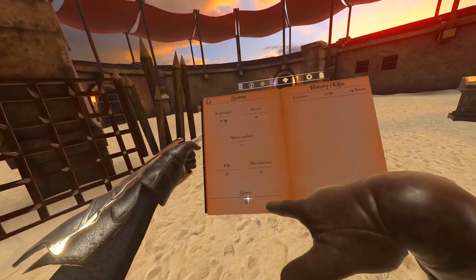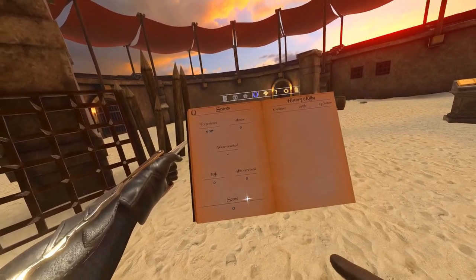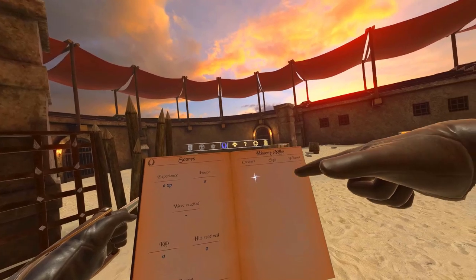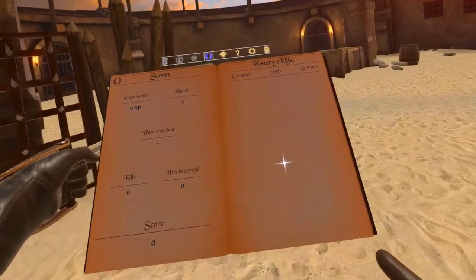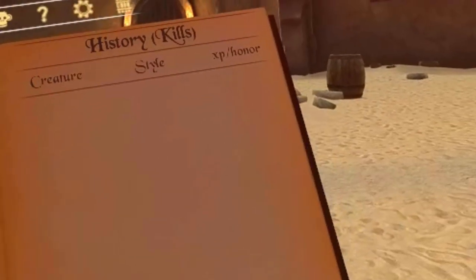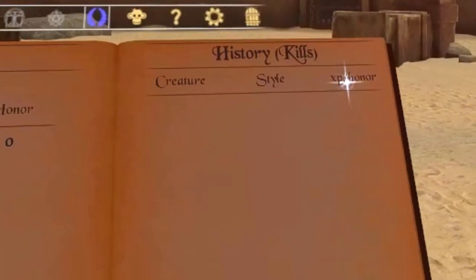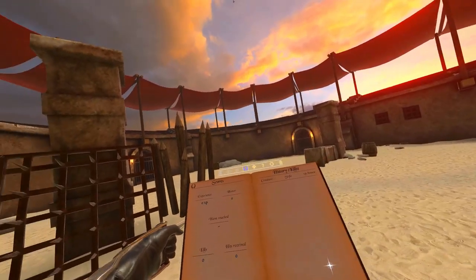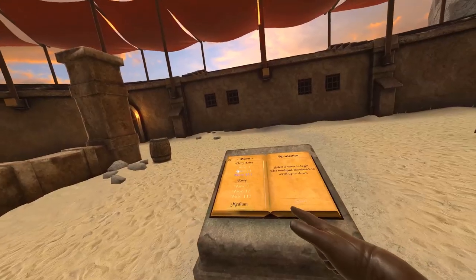This score thing right here is one thing I'm going to love when this update actually comes out. The kill history will let us see the creatures and NPCs — I love how it says 'creature,' not just humans — the style of kill, and also the experience points and honor. What kind of kill gives what XP and how much honor? That's what we're going to be finding out together.